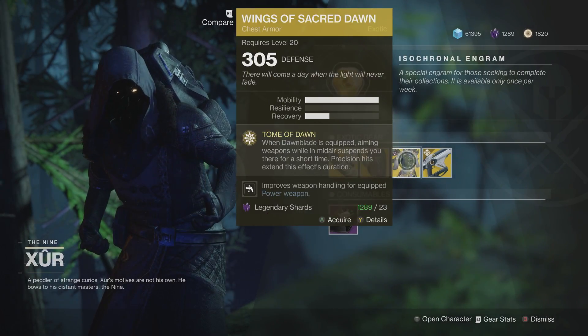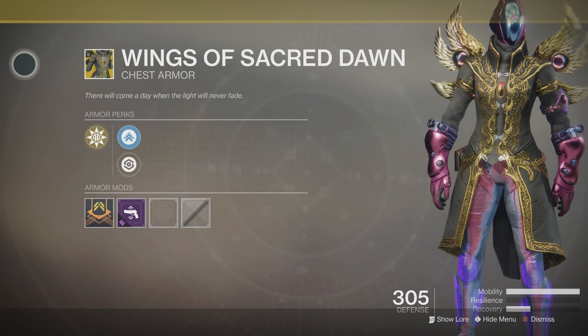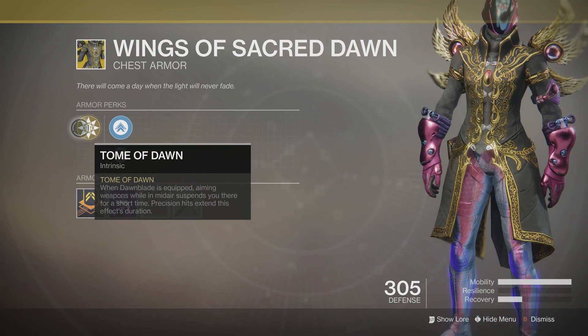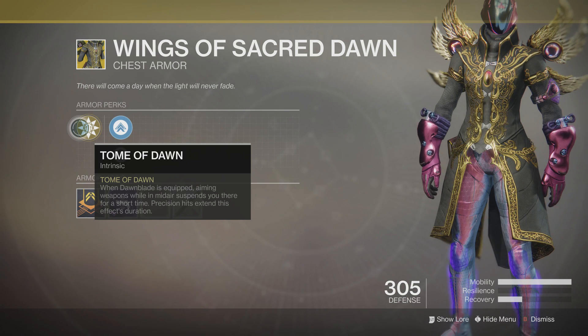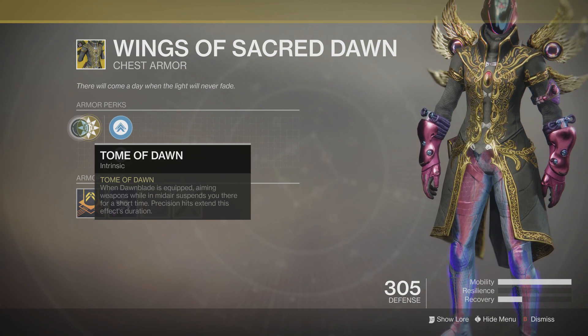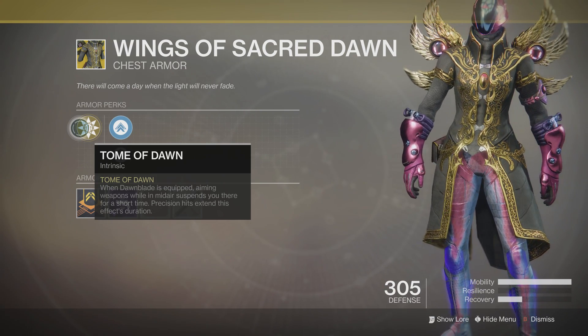Moving on to the warlock — possibly my favorite looking exotic but definitely one of the worst. You have the Wings of Sacred Dawn. The perk is Tome of the Dawn: when Dawnblade is equipped, aiming weapons while in mid-air suspends you there for a short time, and precision hits extend this effect's duration.